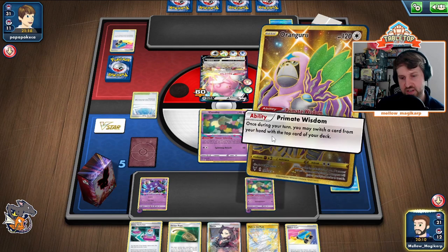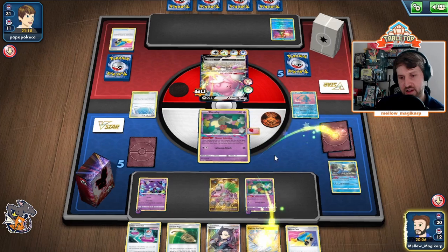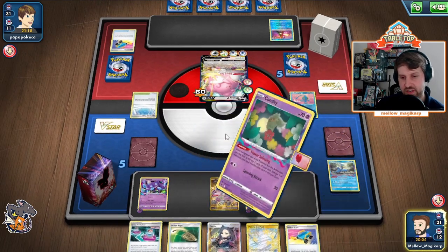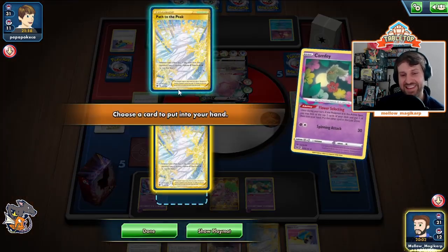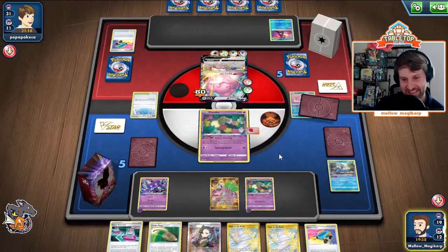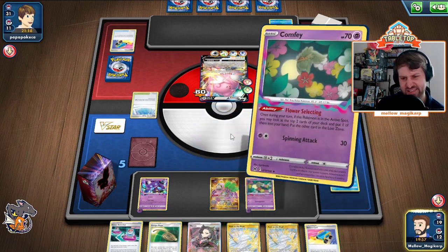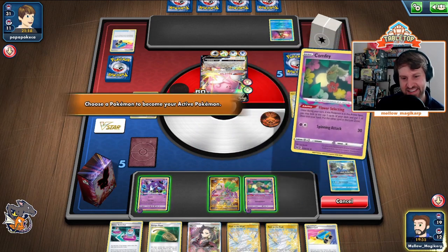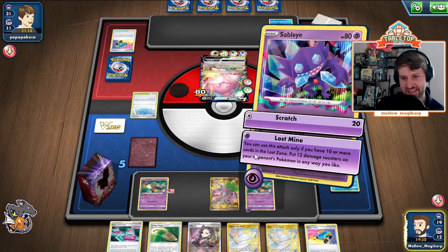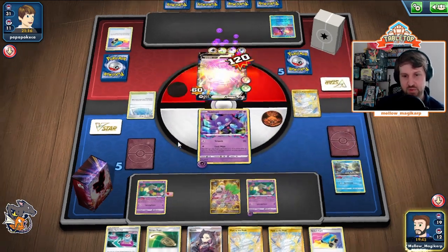Flower Selecting — actually we're probably only going to use one Flower Selecting. So let's put the Path on top and we're going to Lost Zone the Path. Oh my gosh. Okay, so that was something. Grab this, Lost Mine, and we're going to smack everything onto the active Blissey.